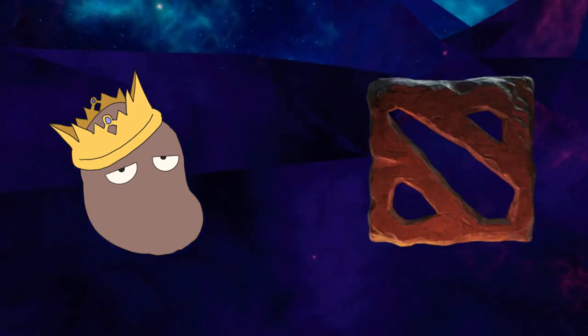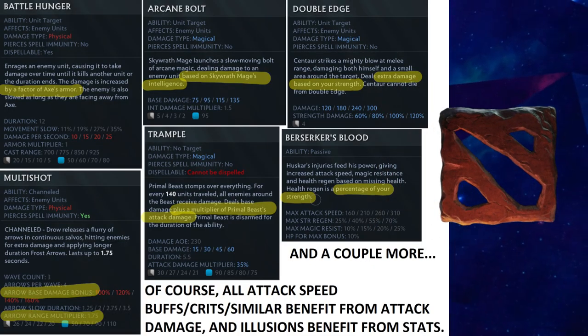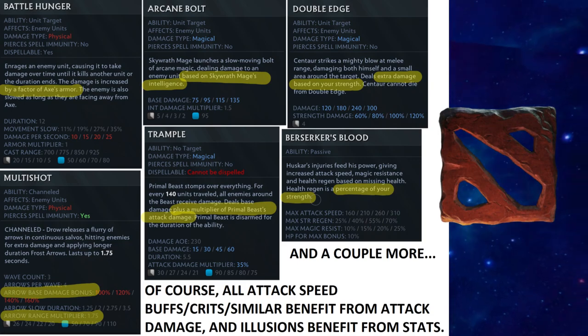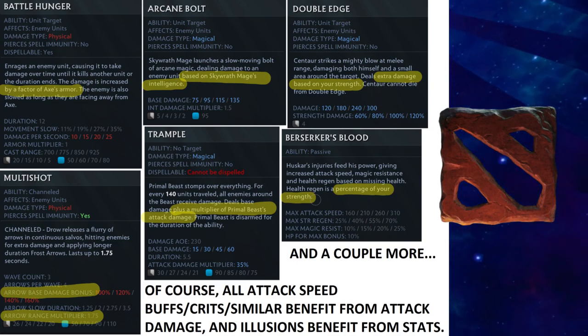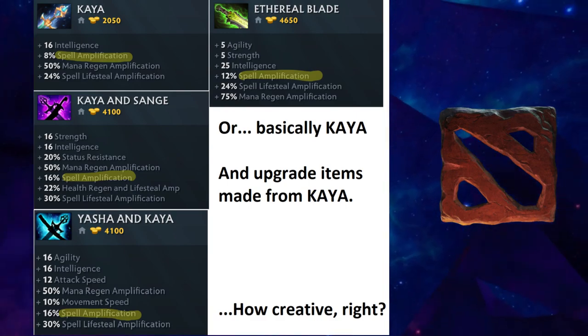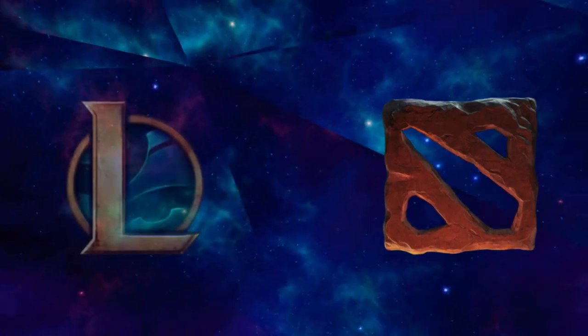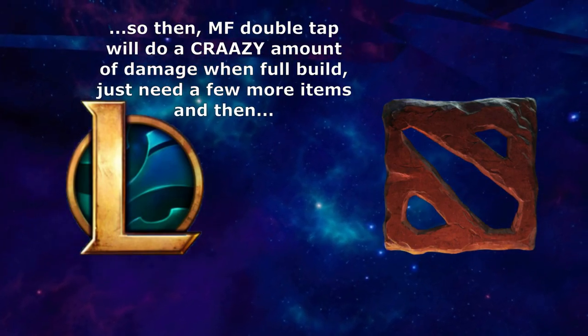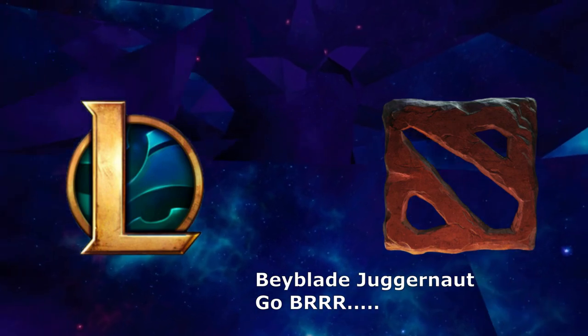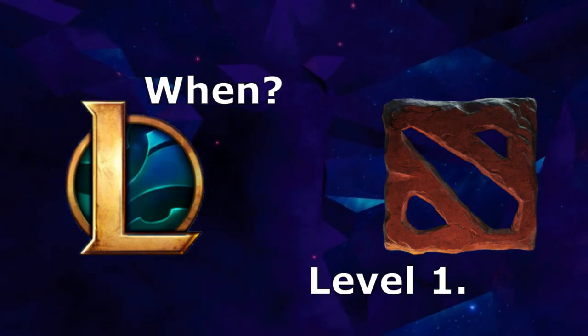Dota is nothing like that. In all of Dota 2, there's maybe half a dozen abilities that scale in any way with the stats purchased on an item. And at the same time, there's only a couple of items that provide Dota's equivalent of AP, called spell damage. In Dota, your abilities get maxed out with levels alone, as opposed to both requiring levels and items, as is the case in League of Legends.